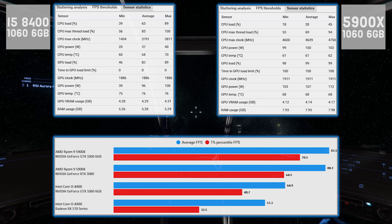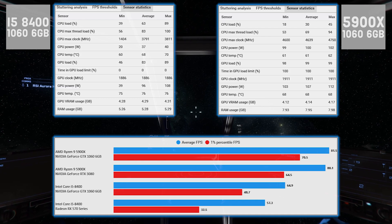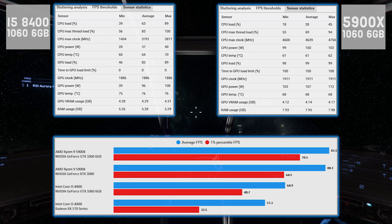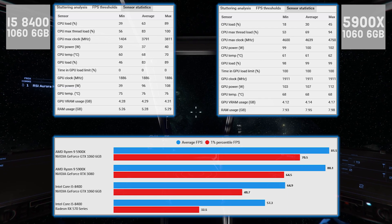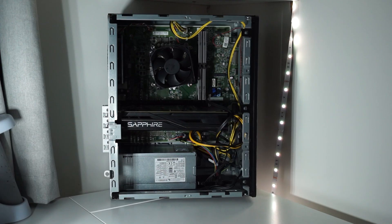In open space there's not much going on — it's quite light on the CPU and GPU. 65 fps is good, and this is a scenario where you actually see there's not much point going for a really high-end graphics card in Star Citizen as it currently stands at 1080p, because there's no difference between the 1060 and the 3080 on the 5900x system.